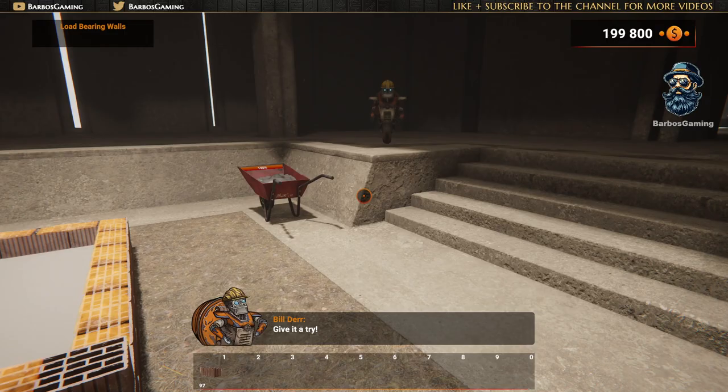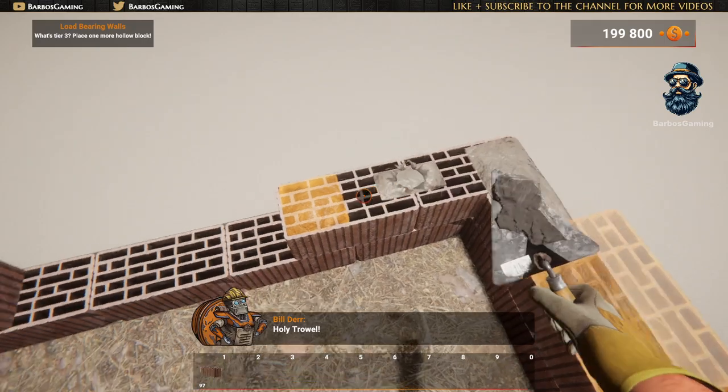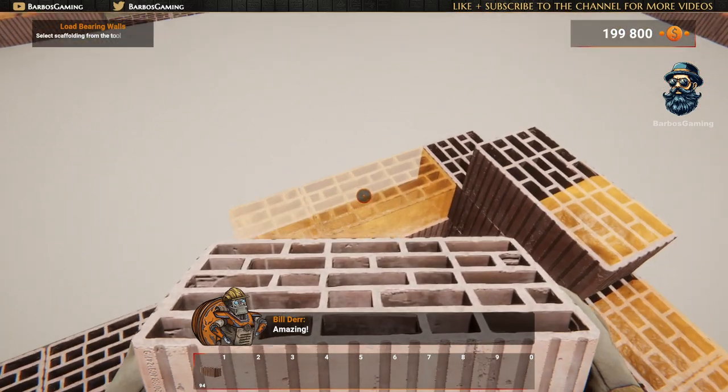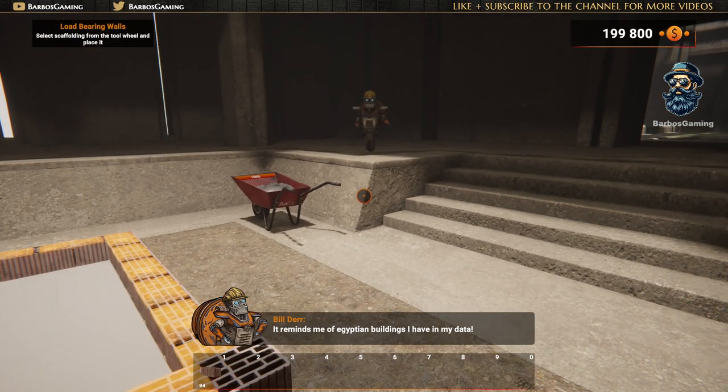Now you've unlocked double hollow block placement. Give it a try! You leveled up again! Holy trowel! Let's see what happens now! Amazing! It reminds me of the Egyptian buildings I have in my data!